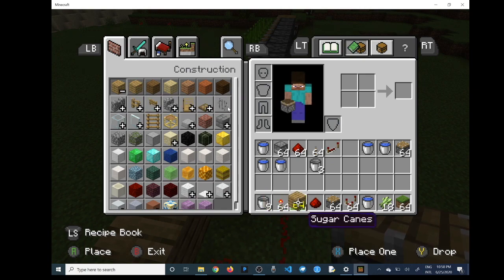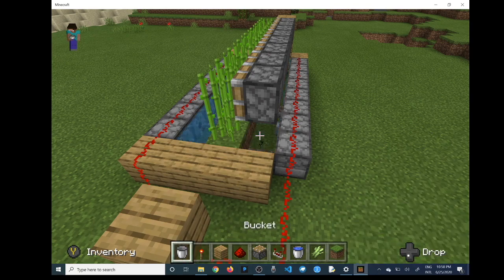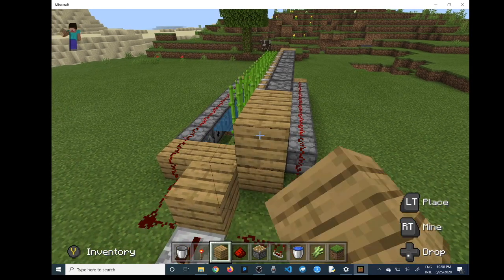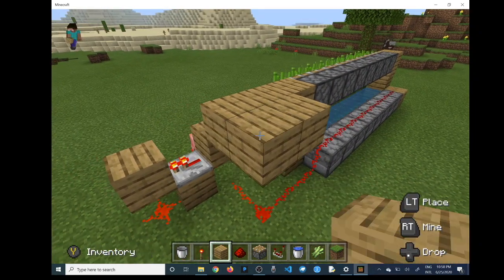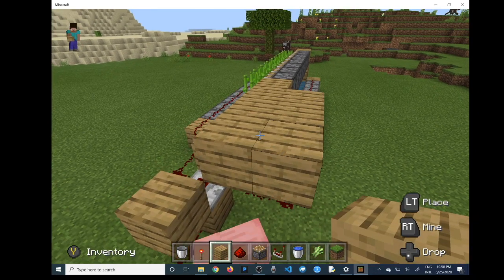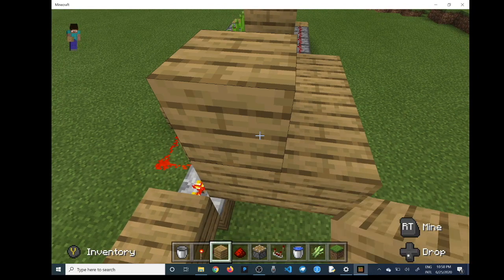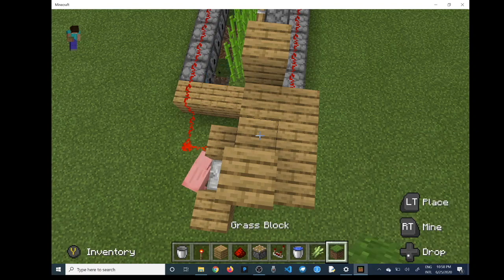I would suggest putting the pistons on a separate repeater clock. I'm going to use two different repeater clocks here to show you the difference — the second one works really well but the first one is easier to build. First you build this little platform out to the side. It's not pretty — I promise in the next version of the build I'll make it more compact and more pretty. I just wanted a quick fix for you guys in the meantime.